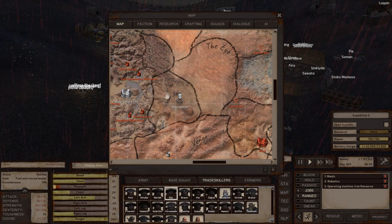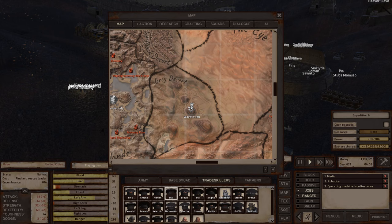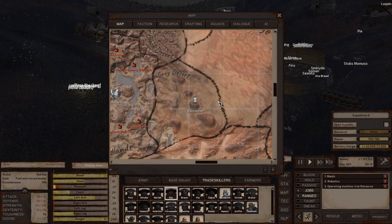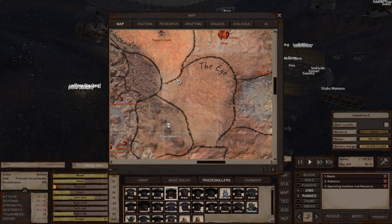Gray Desert — I think you can buy the tower at the way station there. Otherwise the zone is okay for making a base — not great, not terrible. The environment is too bad to grow plants in, but if I remember correctly, iron and copper are kind of plentiful in the area, so it would be mostly a mining location.